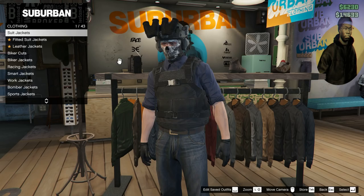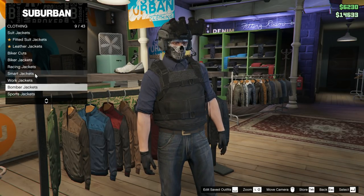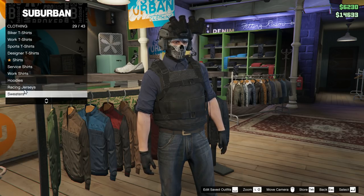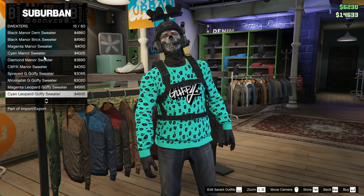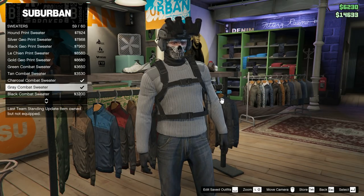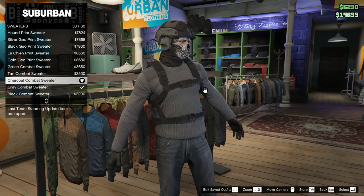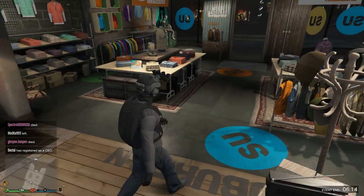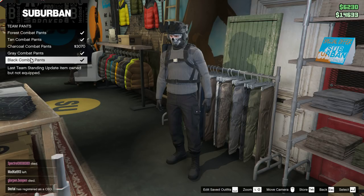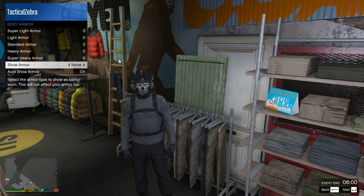If you want the compromise way and the better-looking way, go back into your tops and find sweaters. Scroll to the bottom and go with the charcoal one personally, since you'll be wearing the black vest anyway. Then go buy the black team pants, which come with the black boots, and go back into your inventory to add your black armor.